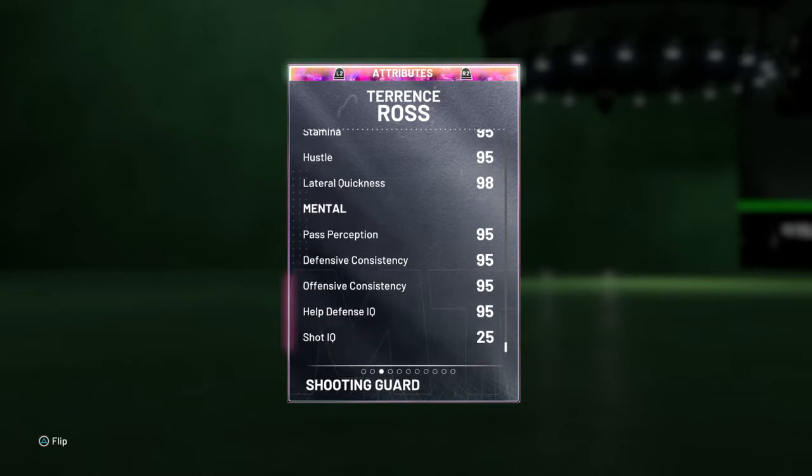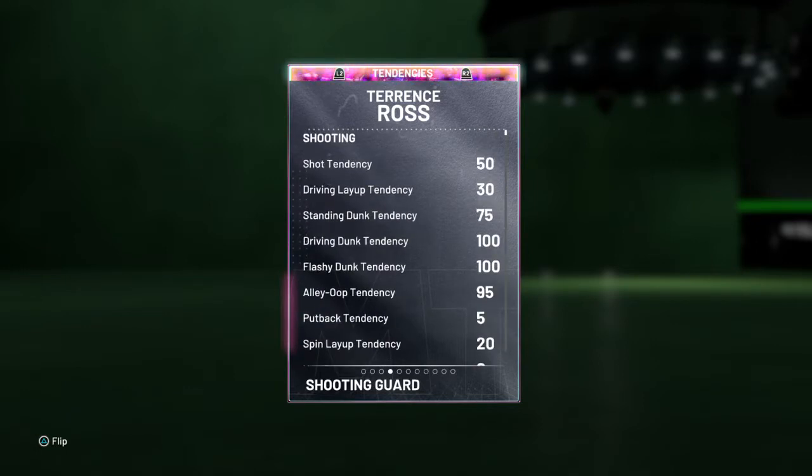95 on all the mental stuff except for shot IQ. Standing dunk 75, driving dunking flashy dunk 100, alley-oop dunk 95.